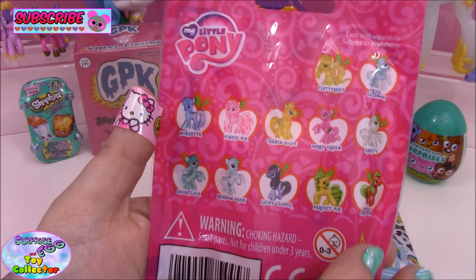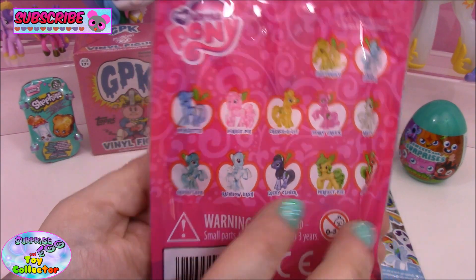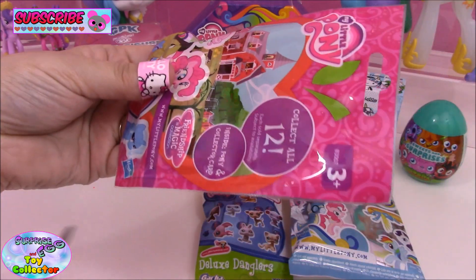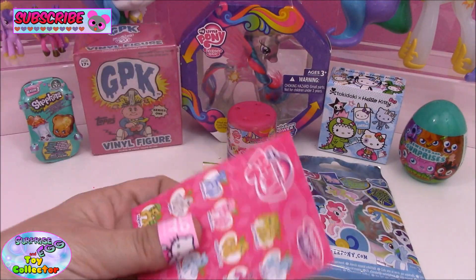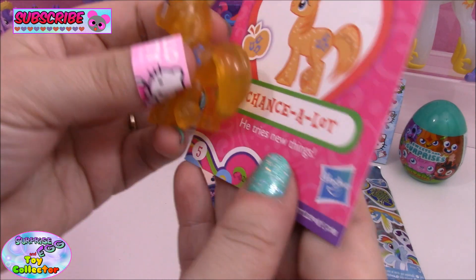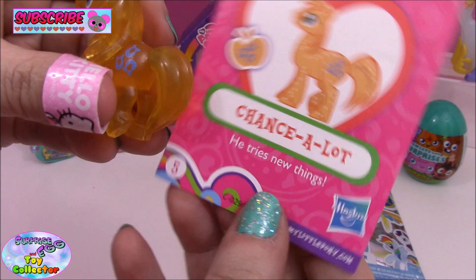Now we've already managed to find Fluttershy, Minuet, Sassaflash and Rainbow Dash, so fingers crossed there's a new one in here for us. Let's have a look. And we have Chancelot - a new pony for our collection!